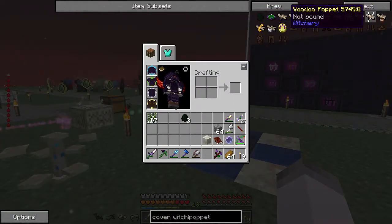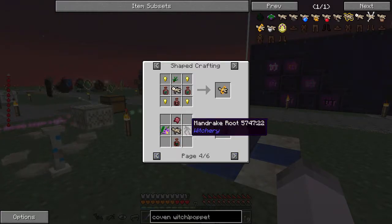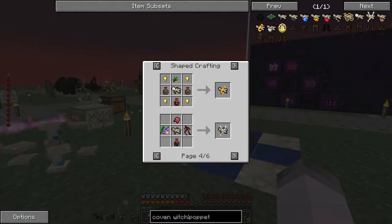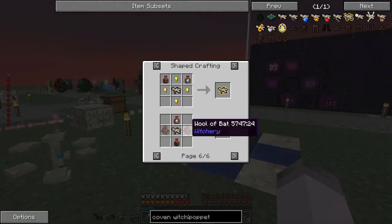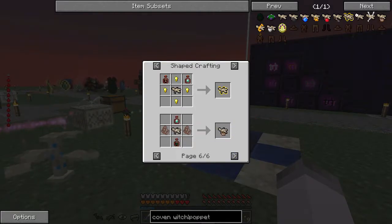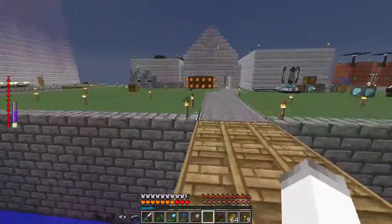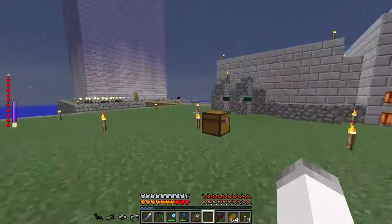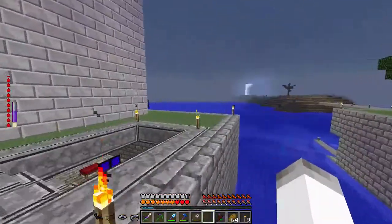Voodoo puppets are pretty easy — magic group, belladonna, fermented spider eyes, and exhale the horn. That's a lot simpler than the vampiric puppet which requires wool of bat and diamond vapor, but it should still work nicely to summon vampire hunters. Let's go sleep.